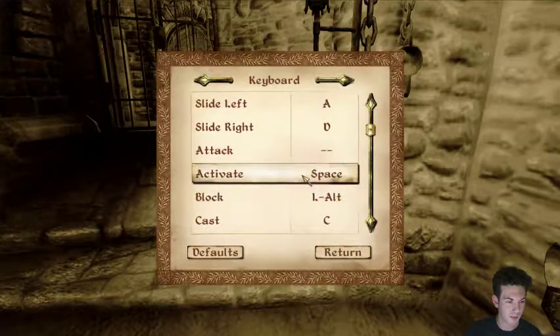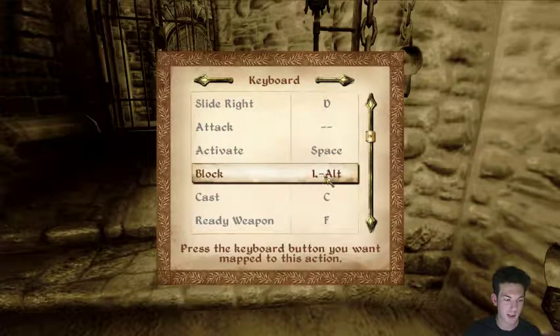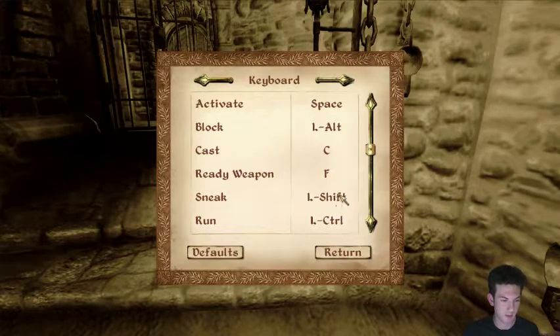Yeah, that's fine. Activate space. Okay. Block — why would block be left alt? It is, of course, right click. There's no sprinting in this game, is there? So I'll just do the auto move as Q, that's fine. I don't like the whole caps lock thing though. I can always run with Q. Jump is E.